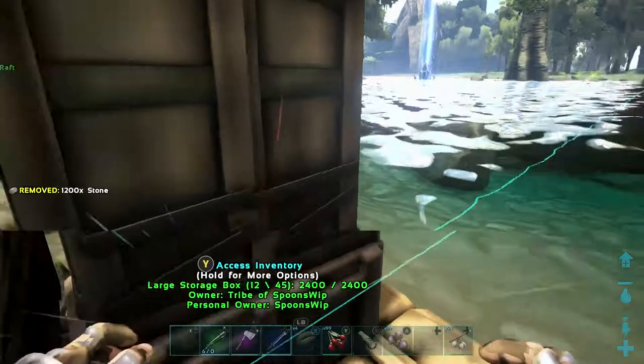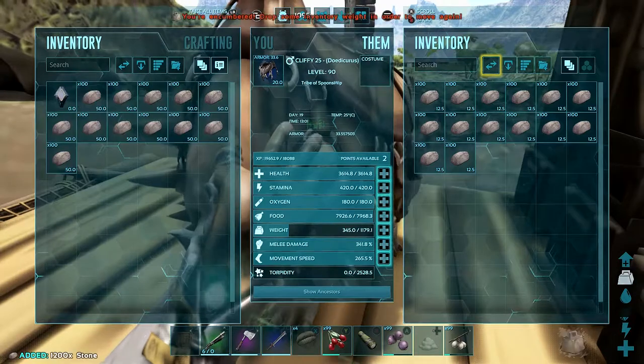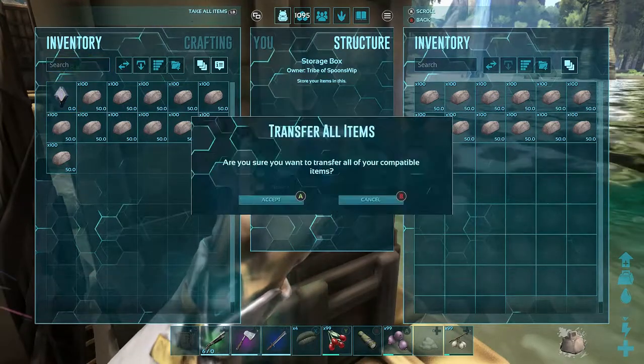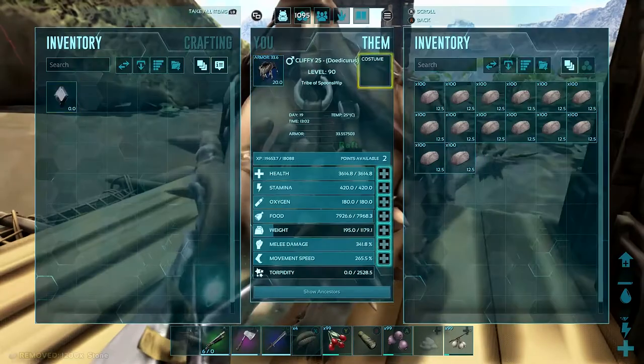The reason why you want to leave your pockets empty is so you don't have to be sorting through stuff. You just want to take the stone off of your Doedicurus and transfer it straight in if you push the right button.